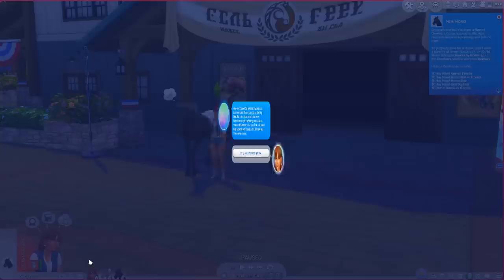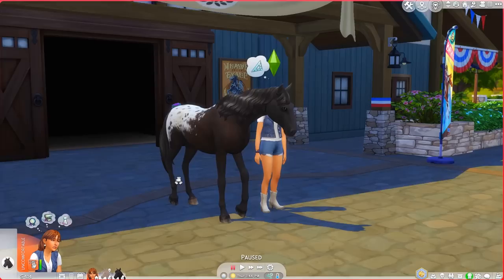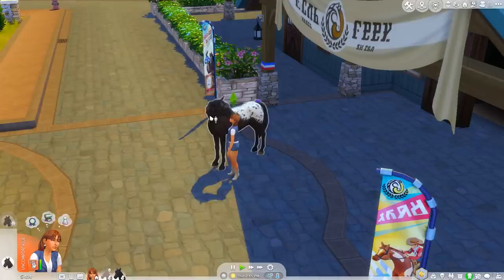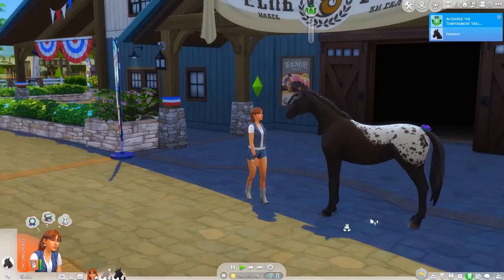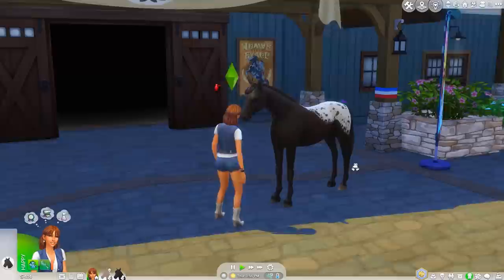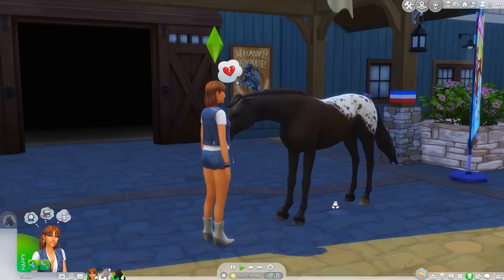We spent 250 Simoleons and we have a new horse - Endeavor! I thought it was fully black but wow - we can't even afford what the vet is asking for so let's ignore that. Let's talk to Endeavor and rub his neck. Already acquired the temperament skill! I thought we could level up some skills, go to competition, then sell him and make money that way.